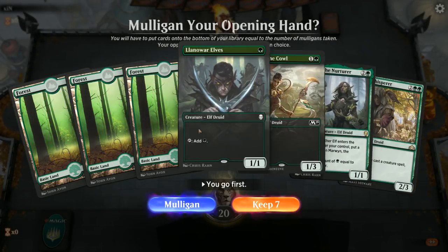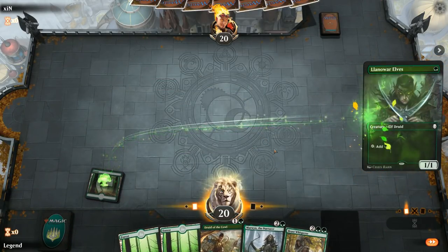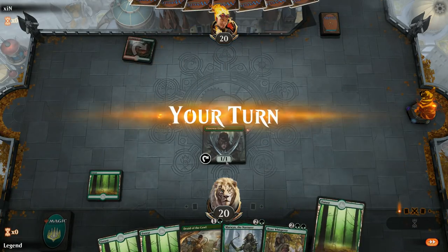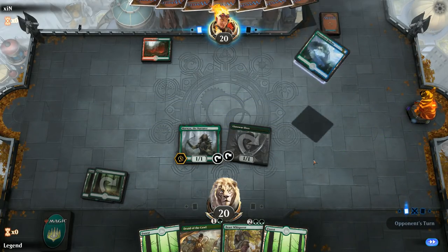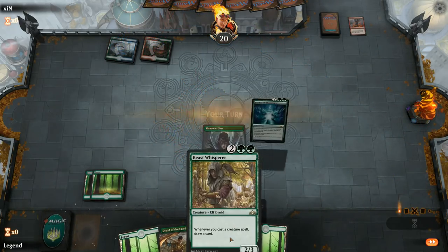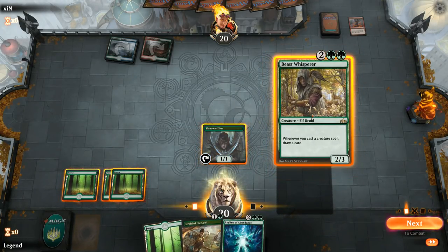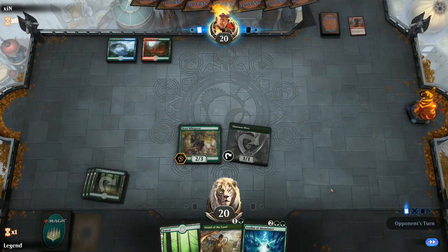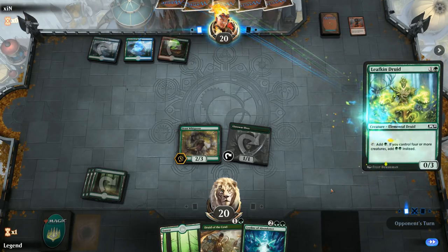We're on the play with another nice opening hand — easy keep, with a potential turn two Marwyn on the play even. Let's see what we're up against — hopefully no turn one Mountain. It's a Stomping Ground instead, then a Hinterland Harbor. Sadly Lava Coil for Marwyn — otherwise we could have gone Beast Whisperer into Druid of the Cowl next turn, which would have been pretty nice. Still going to run out the Beast Whisperer here and hope they don't have another Lava Coil. Looks like Temur Elementals as we see a Leafkin Druid into Llanowar Elves.